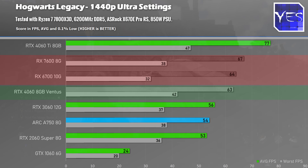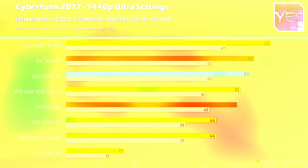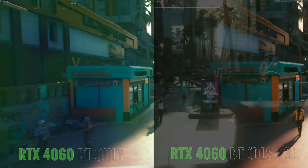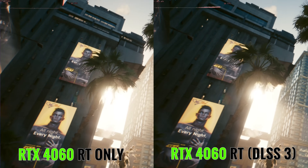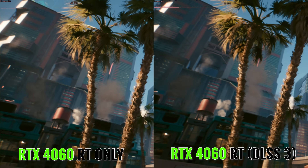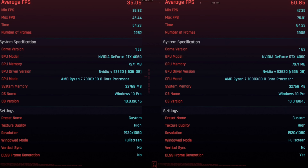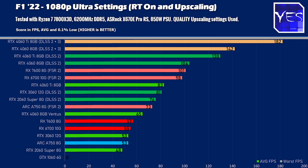At 1440p Hogwarts Legacy, the AMD cards show they are better equipped for average FPS than the 4060. The last gaming benchmarks cover ray tracing numbers with DLSS 2 and 3 included. In Cyberpunk, with XESS on quality for Intel, FSR 2 quality for AMD, and DLSS for Nvidia — this is where Nvidia cards shine brightly with ray tracing, DLSS 2, and even frame generation with DLSS 3. In F1 2022 it's a similar story, though the ARC A750 doesn't have its own upscaling technology available so FSR 2 was used, and it doesn't scale nearly as well.